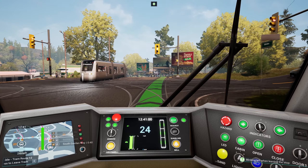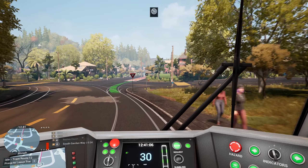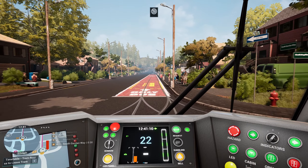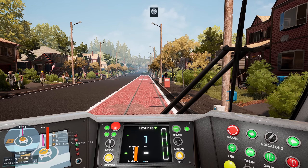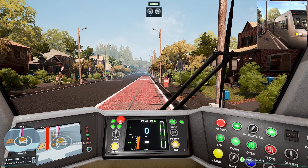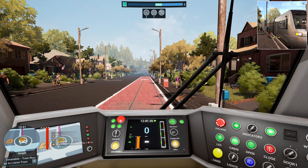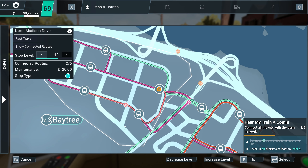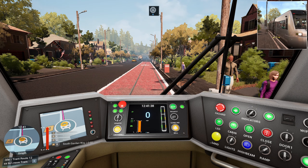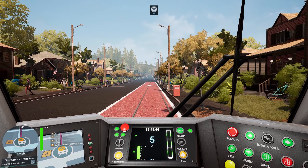I was sort of half expecting that tram to have spawned behind us and to just drive through us - it's happened enough times. We'll have a bit of braking. Lovely. Bit of ramp, because we've got a passenger and a wheelchair boarding, so we'll get the ramp out. And we've got a level 4 upgrade for that. Oh, we'll have this done easy. Easy peasy. Off we go again, full steam ahead.